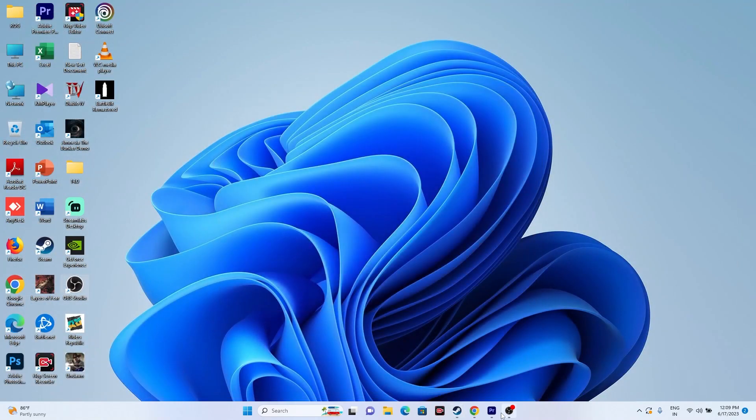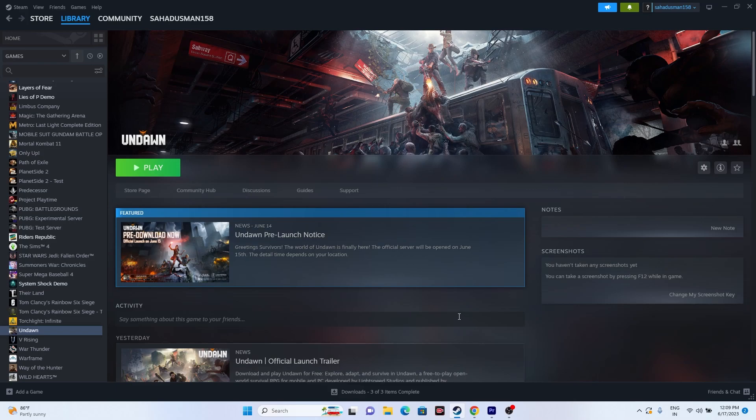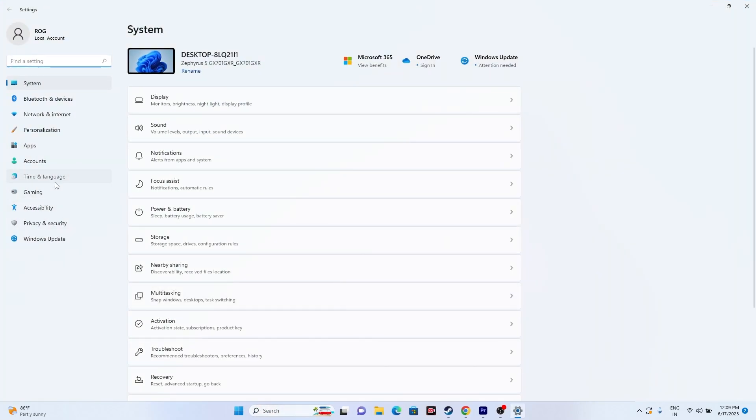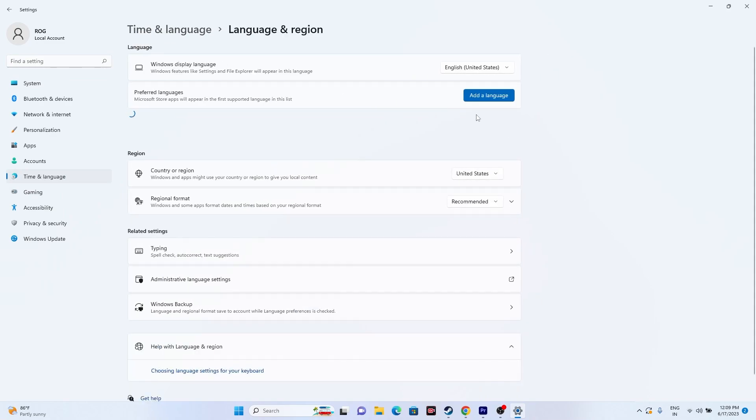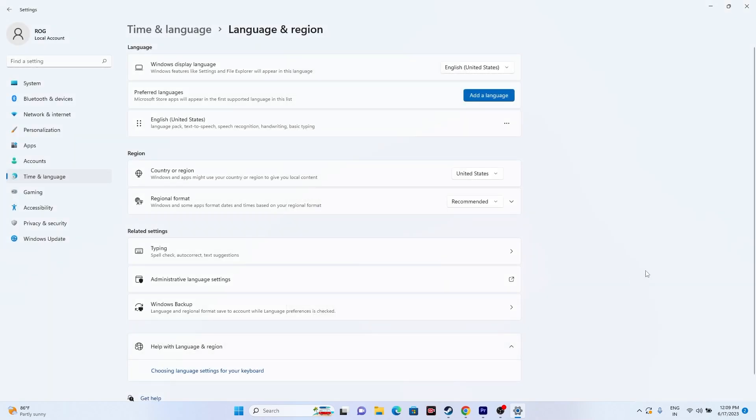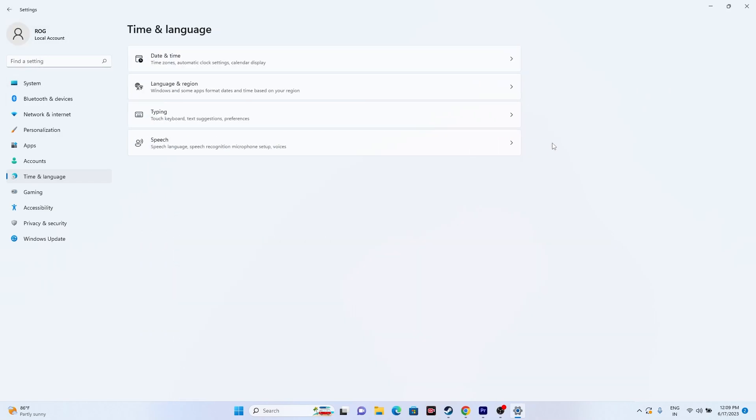The next step is to make sure the Windows language is set to English. Go to Settings, then Time and Language, then Language and Region, and make sure the language is English. Some users may be using native languages like Chinese, Japanese, German, or Arabic, which can cause issues. If that's the case, click Add a Language, search for English, and set it as your language.